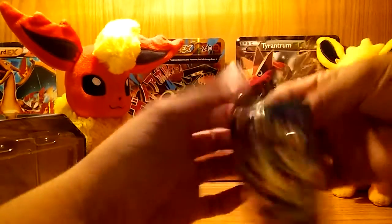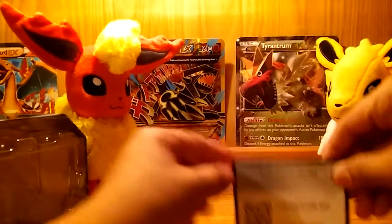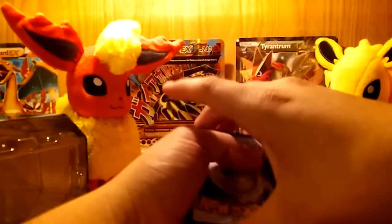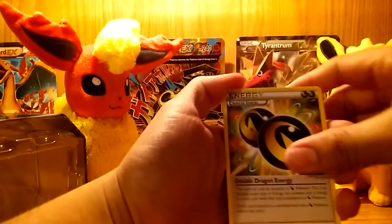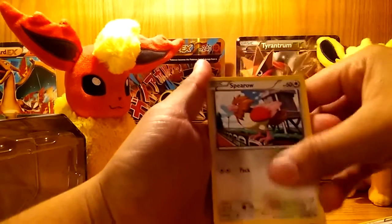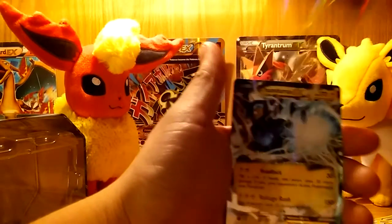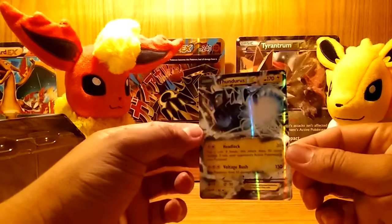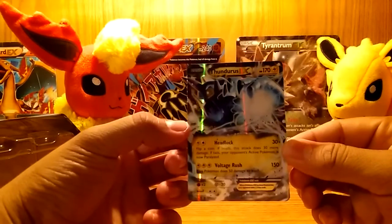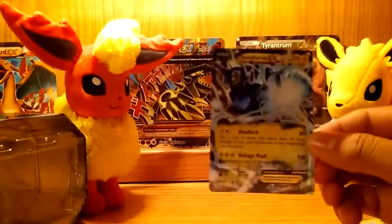Got Roaring Skies next. Here we go - Rayquaza. I already have a few Rayquazas, that's kind of why I didn't go with the Rayquaza tin, plus the Hoopa tin was the last one. There's the Roaring Skies code. We have a Double Dragon Energy, Tropius, Skyfield, Spearow, Voltorb, Cascoon, Meowth reverse holo, and a Thundurus EX! Oh my god, this thing is gorgeous. It's not the full art but still - I don't have it. Good thing I went with this tin. Hoopa did me right today!